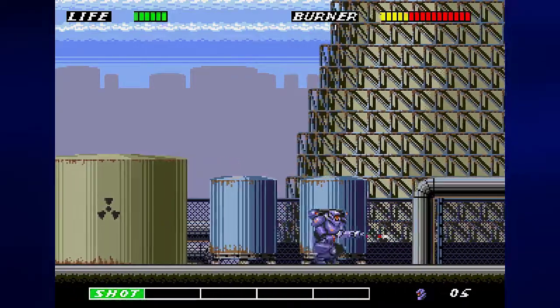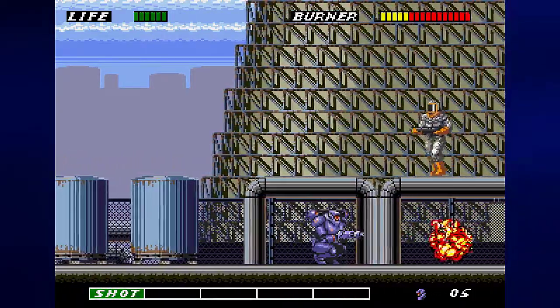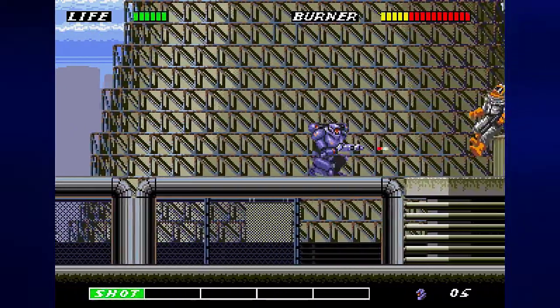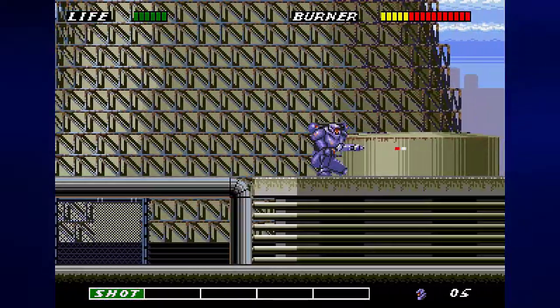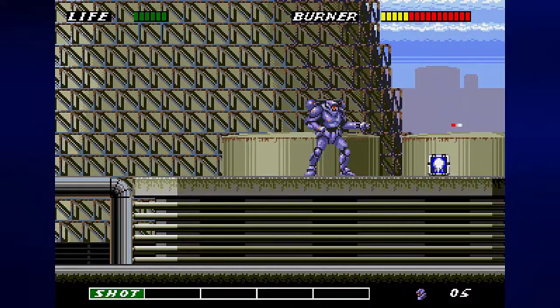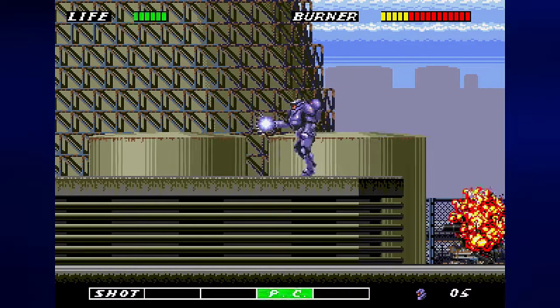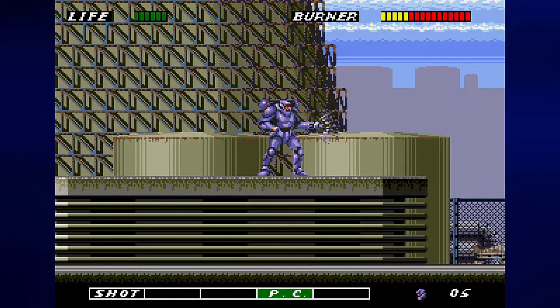Anyway, let us duck walk to the right to avoid getting shot here. Take care of the guys above, and we're going to keep duck walking to take care of this thing with the mortar shot. Take care of that and get the plasma cannon. The plasma cannon, when it looks like that, is fully charged up — and BAM! That thing goes down in one hit, and it's awesome.